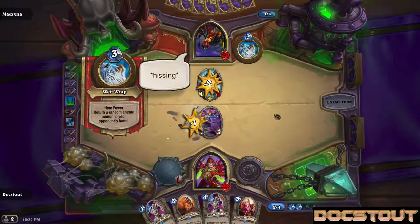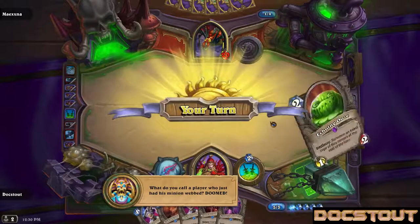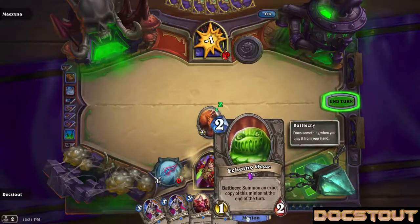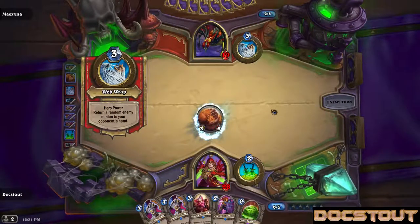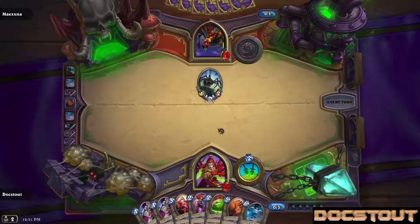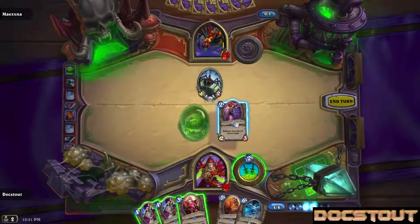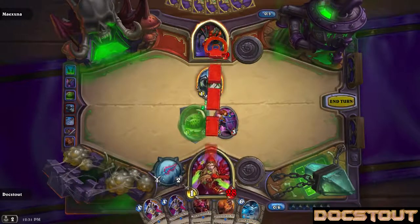Stampede and Kodo seems pretty good. What do you call a player who just had his minion webbed? Doomed. Splat. Do a little bit of damage here. Just gonna keep bouncing my guys, that's fine. Six — I could do those two and a dagger, which is I think what I want to do. So we'll Echoing Ooze, give it taunt, equip a dagger, and stab it. Here we go.